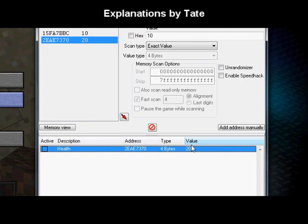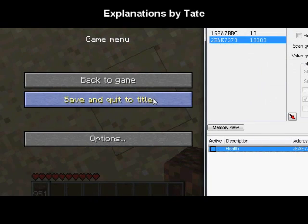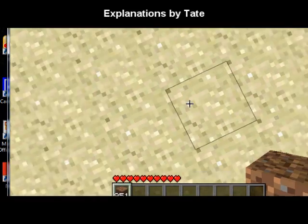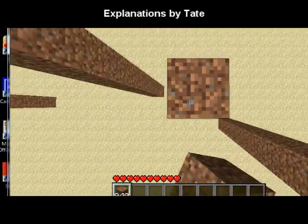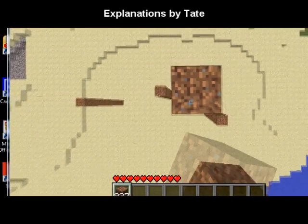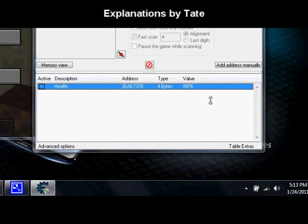I want to change the value of this to a high number — for example, 10,000. Now my health, which was originally 20 — and I can't stress this enough, the value of your health is not 10 at full, it's 20 — but now my full value is not 20, it's 10,000. To test this, I'm going to get on a really high tower that if I jumped off in most circumstances without hacking, it would kill me. I jump off, and my health didn't even change — it's still full. But over here in Cheat Engine you can see that the value did change.